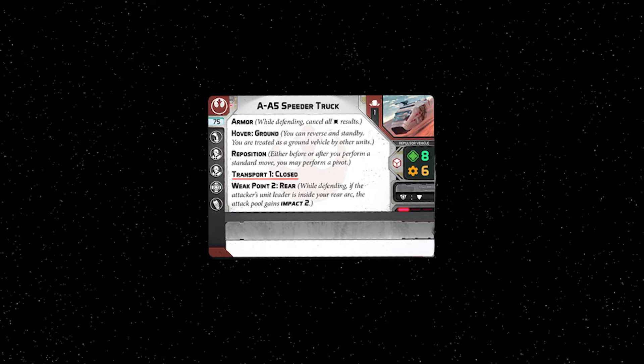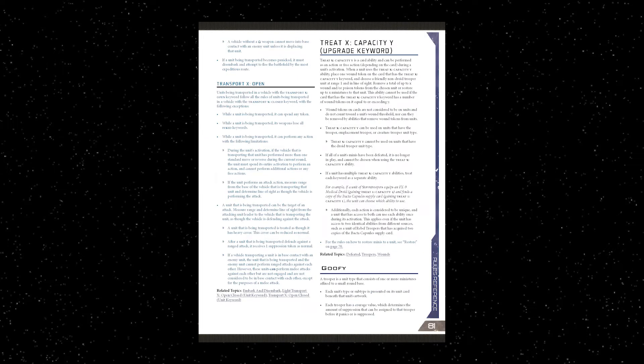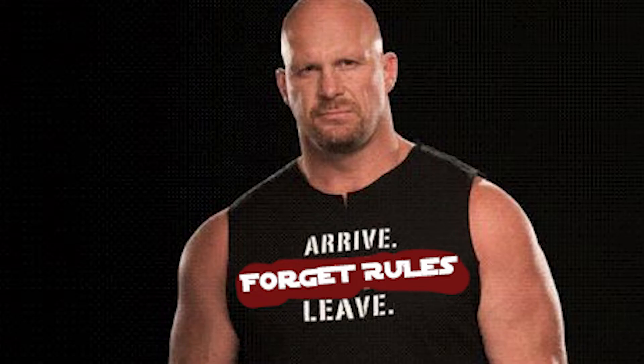That should be enough info to make informed decisions about using transportation, but keep in mind there are three pages of rules regarding this. There are still some nuances and goofy keyword rules, so read through the RRG carefully — take notes, make flash cards, whatever works best for you.